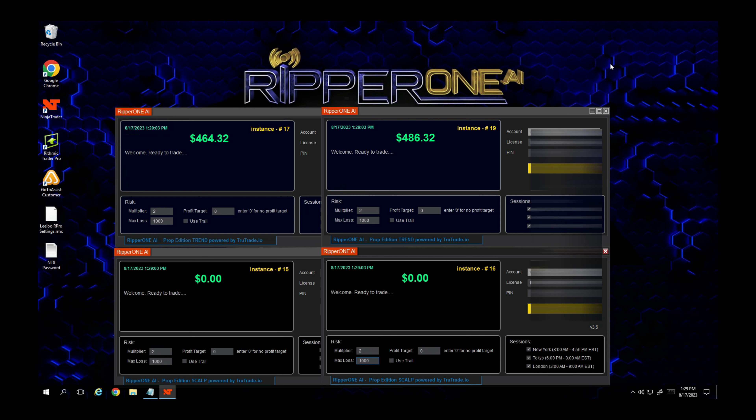First thing you'll notice is that the Trend bot is now the blue color, while the Scalp is black. So visually you'll be able to see the differences if you have the bots up — you can easily see which one's which. Pretty cool color scheme.